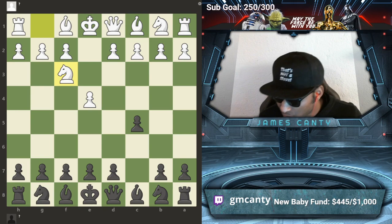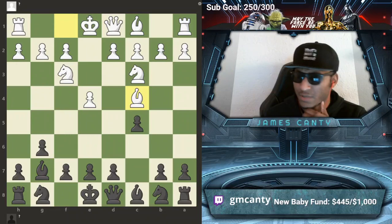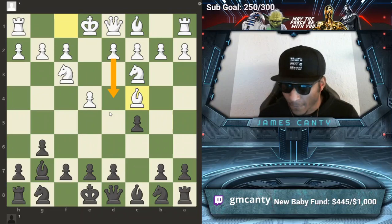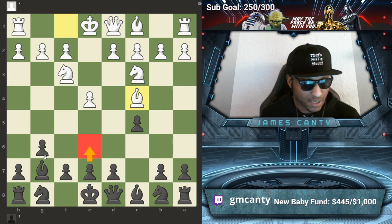So I go g6, the usual stuff. After g6 he plays Nc3, easy. Bishop g7, then he goes bishop c4 and I'm like, okay, this is not the usual move. The usual move is d4, but bishop c4 can be played. So I was like, okay — this is the one where a lot of times you'll get mixed up. You don't want to get in the habit of playing e6 and g6 because you might get in trouble with like Nb5 stuff.